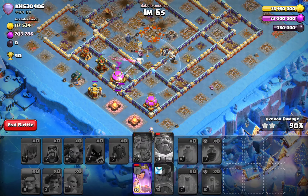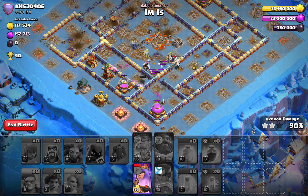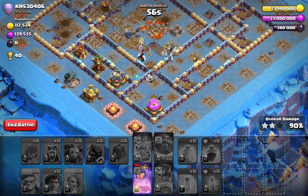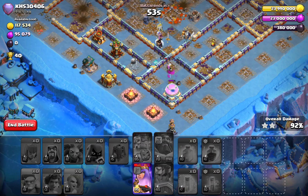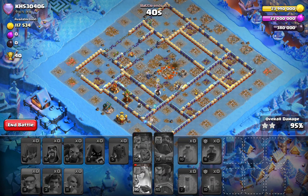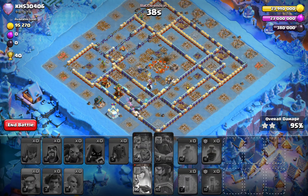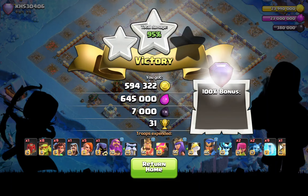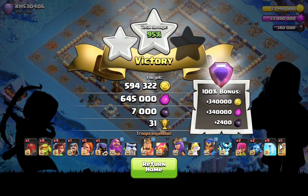I'm starting to think this could be a nice version of the strategy. I don't know if this base really defends Root Rider Valkyrie but it didn't defend us. Let's pop the Queen before she's too low on HP — why is she beating that wall? Okay, we actually failed this. I'm just gonna put it in the video because we failed. Maybe I did a few mistakes there. Let's move on to one more hit.